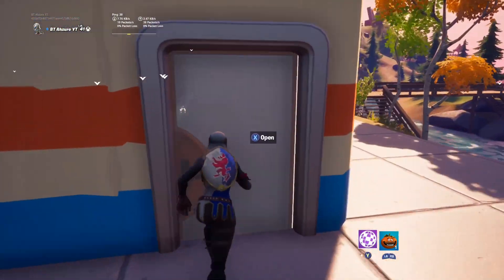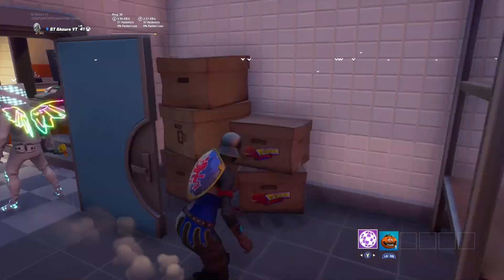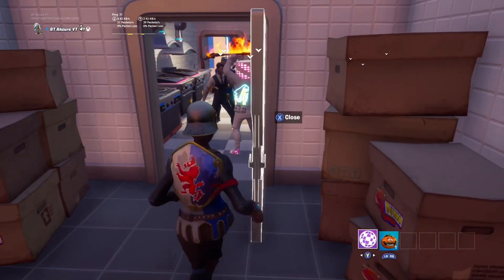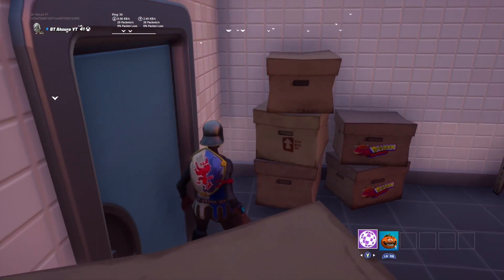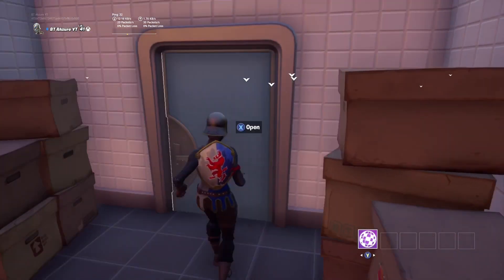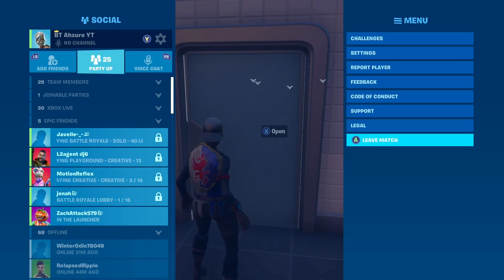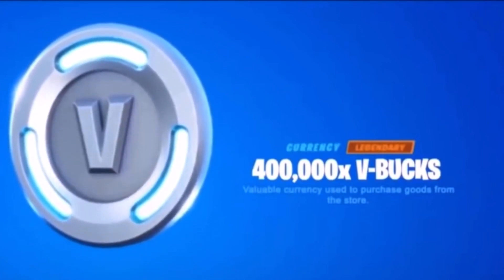Go inside — these other players don't know about the free V-Bucks. Close the door, then throw your final tomato right there. Once you've done that you should return to the hub, and just like that you get a whole bunch of V-Bucks.